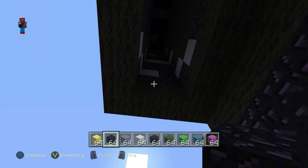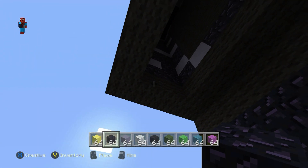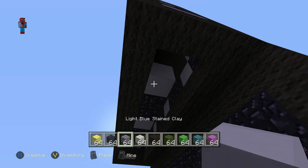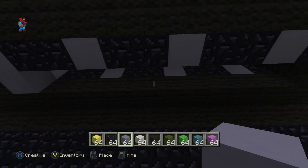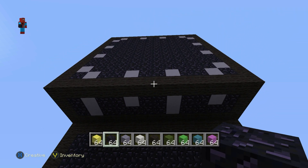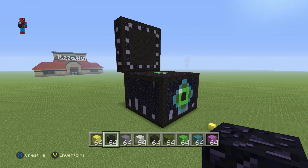For the very last side, starting from the top left hand corner closest towards us going right: one obsidian, one clay, two obsidian, one clay, one clay, then two obsidian, one clay, two obsidian, one clay, one obsidian. Take the first and the third clays and extend them towards the front of the chest each by one. That's definitely the most difficult angle, and once you've done that you should end up with something looking like this.